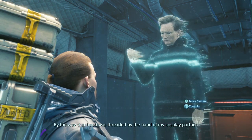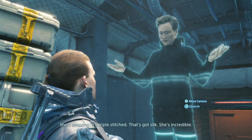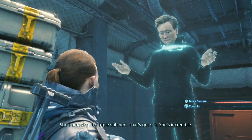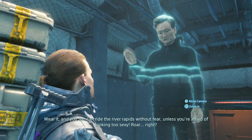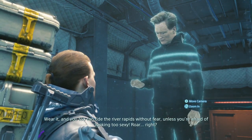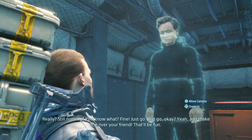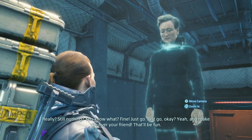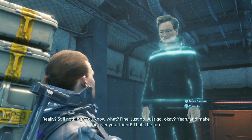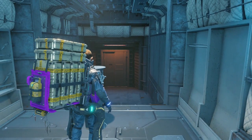By the way, that hood was threaded by the hand of my cosplay partner — she's amazing. It's triple stitched and it's got silk. She's incredible. Wear it and you too can ride the river rapids without fear, unless you're afraid of looking too sexy. Still nothing? You know what? Fine. Just go, okay? And make the river your friend — that'll be fun. Good work! We'll be right back.